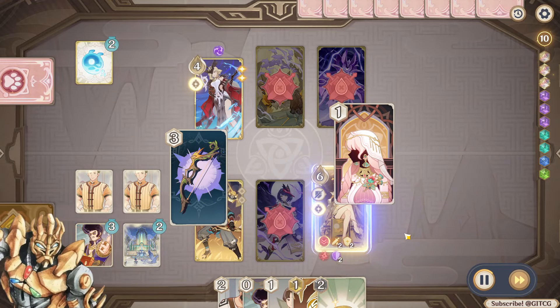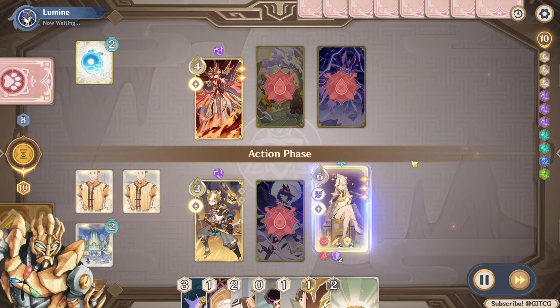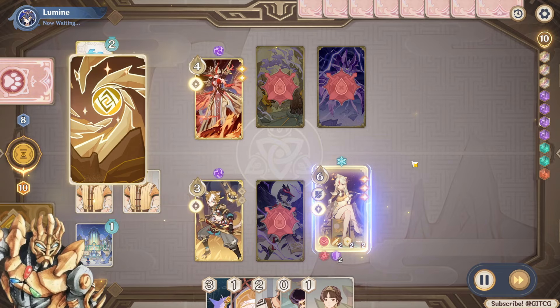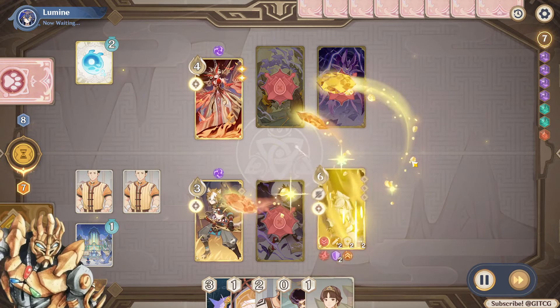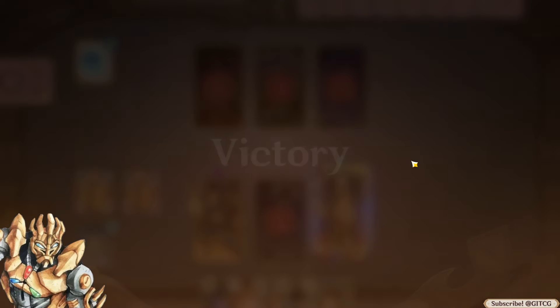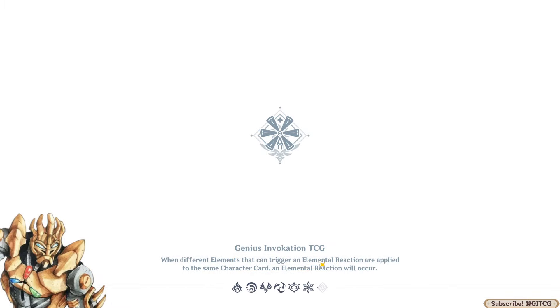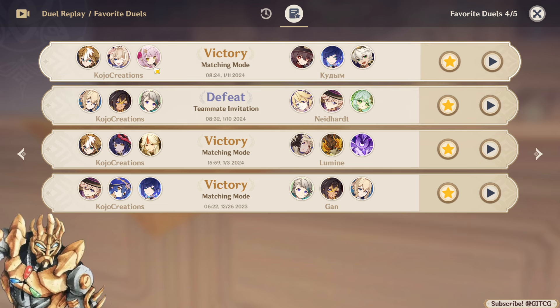Overall it's nice to be able to boost geo characters, and I think Goro's utility will increase as more geo characters are added to the game. The only other foreseeable DPS is Navia, but that's going to be a while since she just came out. There's Yunjin, who's my favorite, but she's not a DPS — she's not going to be dealing 14 damage like Ningguang just did.